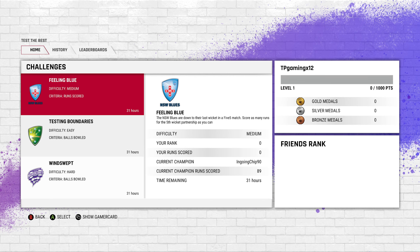What I'm going to do today in this video is actually do one of these challenges, because I haven't ever done any of these. I've been playing the career mode and done regular games and tournaments, but I've never done these challenges. So we're going to do the first one that pops up: 'Feeling Blue' — the New South Wales Blues are down to their last wicket in a 5-over match. Score as many runs for the fifth wicket partnership as you can. Let's see what we can do.